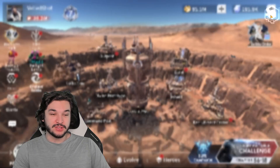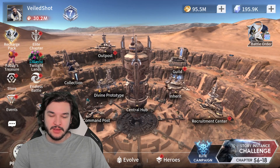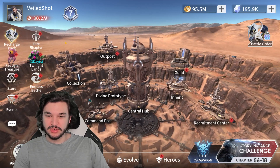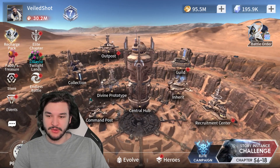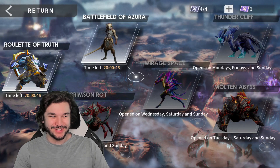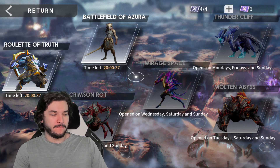We have a couple things to go ahead and talk about and showcase. First off, we have the elite chapter, the twilight lands endless battle, but most importantly we have the new dungeon stages. This is really what we have to talk about today — this and the tempering portion of gear.